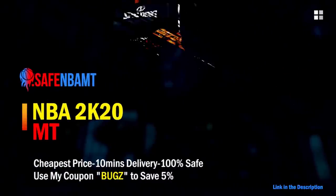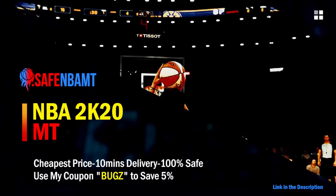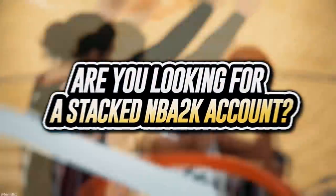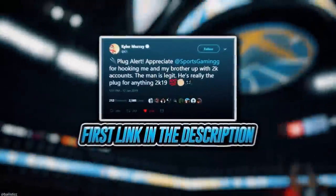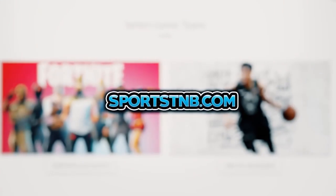If you want cheap, fast and reliable NBA 2K20 MyTeam coins, head over to nbasafe.com and use code BUGS for five percent off at checkout. If you need to get 12 and 0 done, check out my second sponsor Rose NBA on Twitter. For a stacked NBA 2K account with max badges, visit sportstmb.com — click the first link in the description to get your account today.